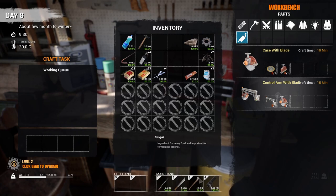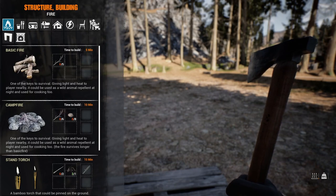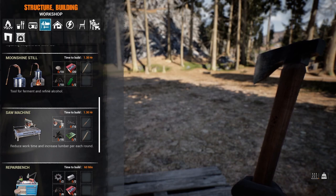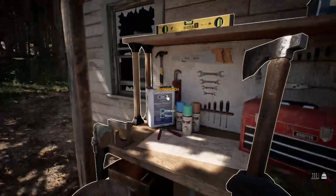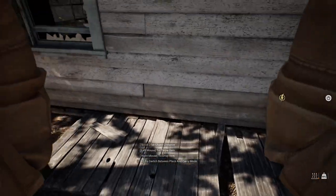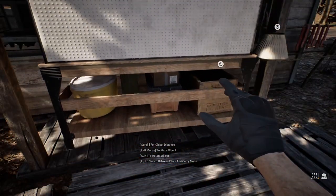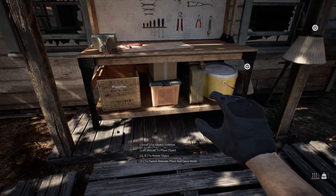Oh, the control arm! I see what I need. If I want to start base building I'm going to need a lot of planks. So let's get out of there, go into the building. I want to use this saw machine which needs electricity, but you need the control arm with the blade. I can't stop pressing the wrong button honestly. I'll just put this back - let's just forget it never happened.